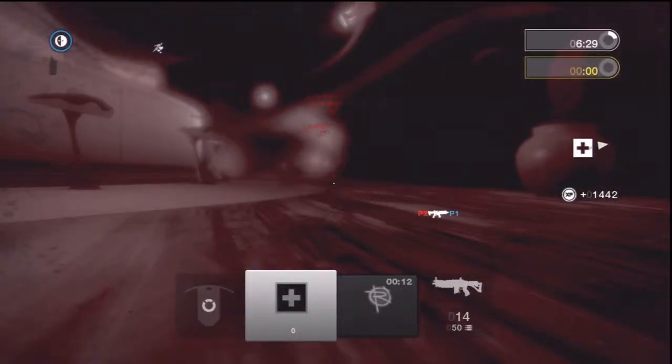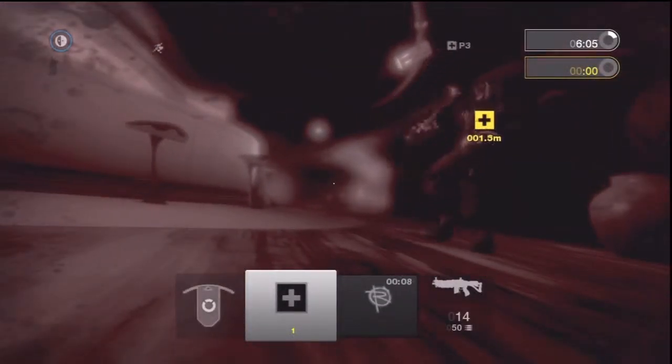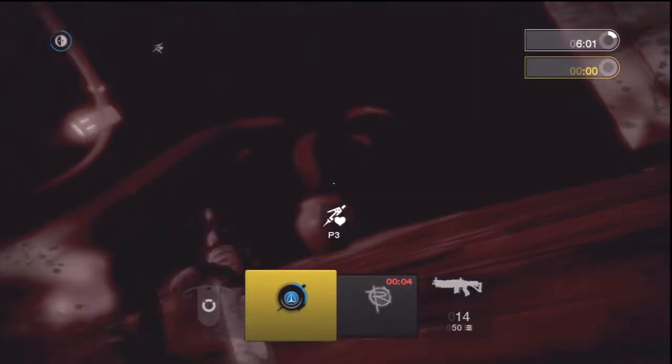If you lose all your health, you will be incapacitated. You can choose to wait for a medic, or re-deploy when the timer reaches zero. Medics throw revive syringes, which you can use to get back up.